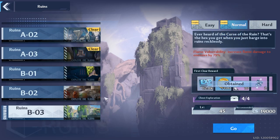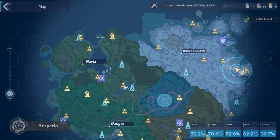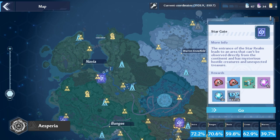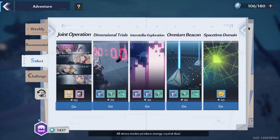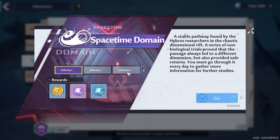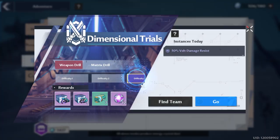For today, we got access to B03 normal. Next, you want to do your vitality. Make sure you check your stargates — look at the first item and see if you have two or more. If so, do that stargate since it's a level three. Besides that, you can do space-time domains, but remember to choose difficulty three, or you can do dimensional trials and do difficulty three.